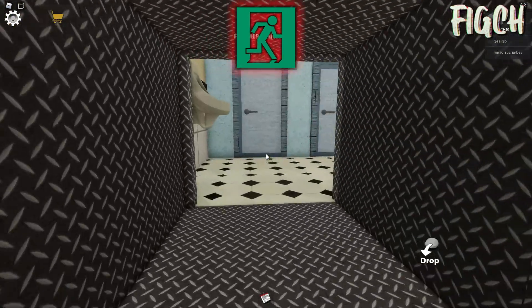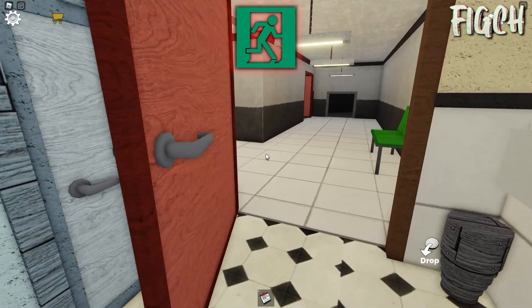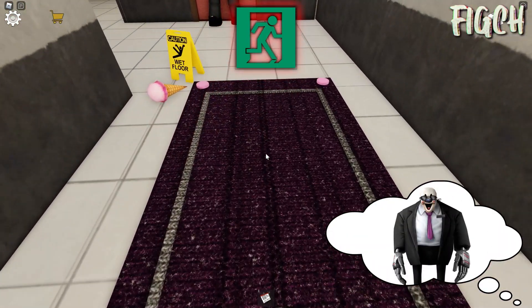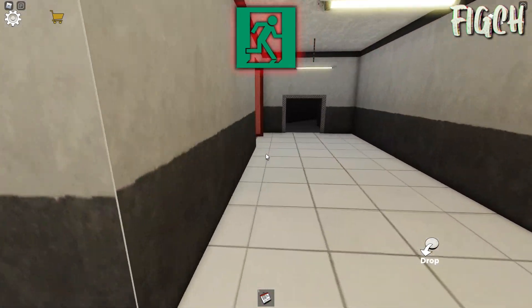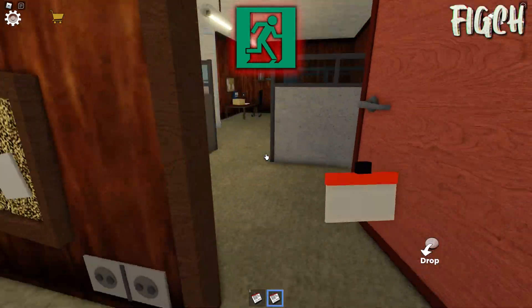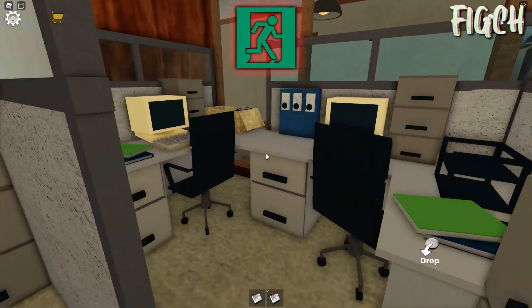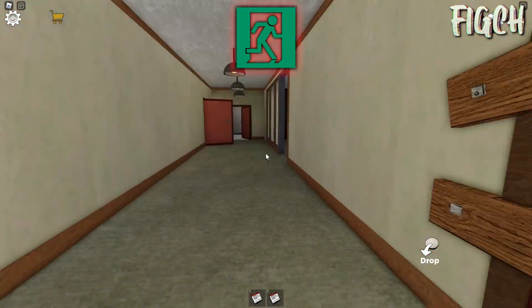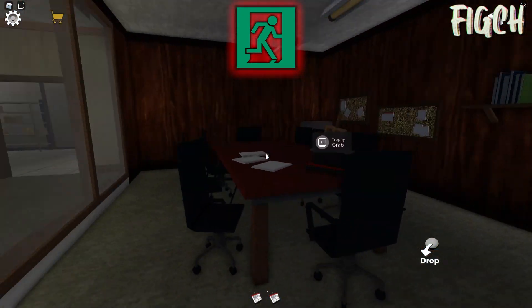Rod? I go here. Look, Boris! And carpet? I need electro gun? Okay. I check everything. New ID card? Easy game, my friend! I go to second level trophy.